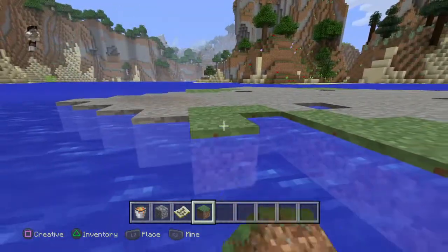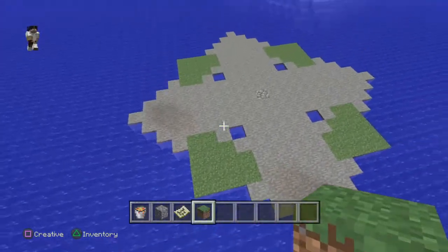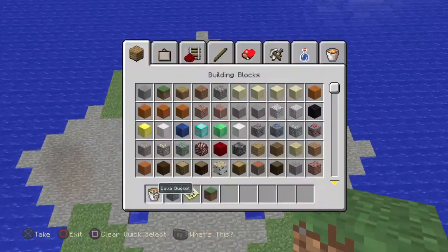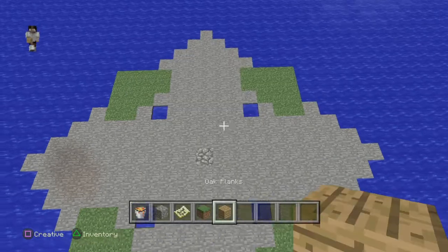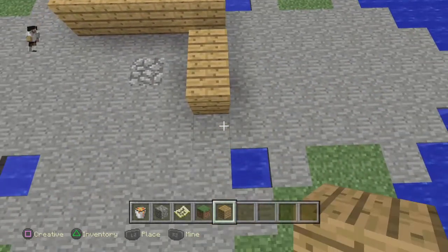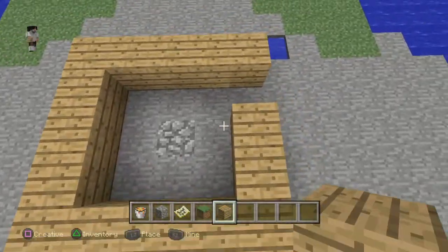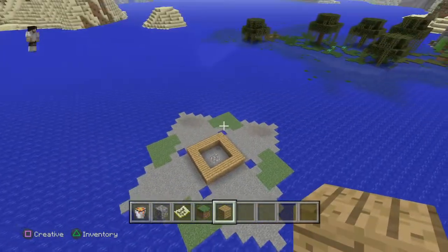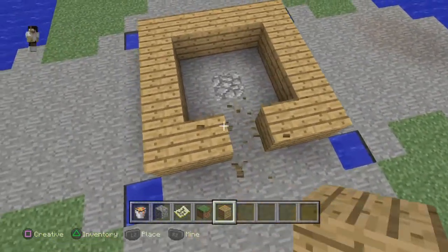Now you're going to be questioning me — why is he leaving the pool right there? Well, that's a good answer. It's because I want to. So you're sick and tired of swimming to each island, sailing, however you want to do this. You just want to settle down on your nice home. So we're going to do that.